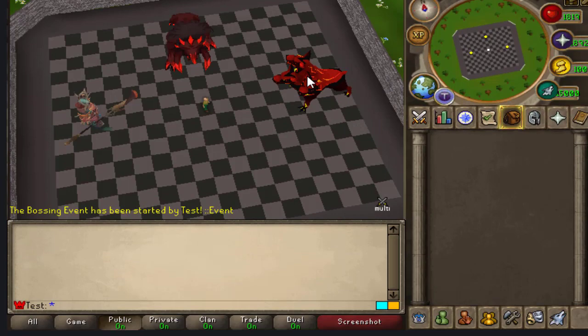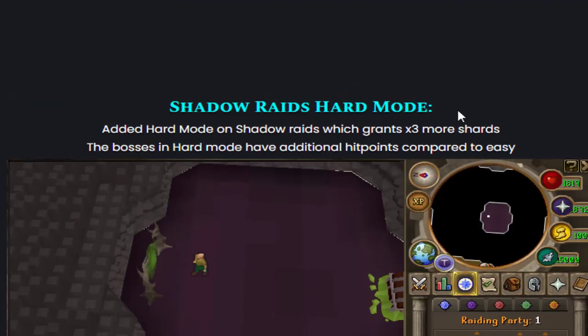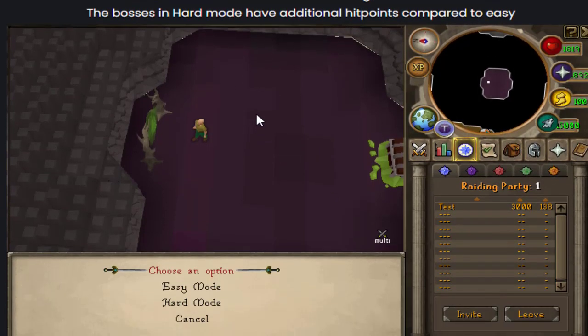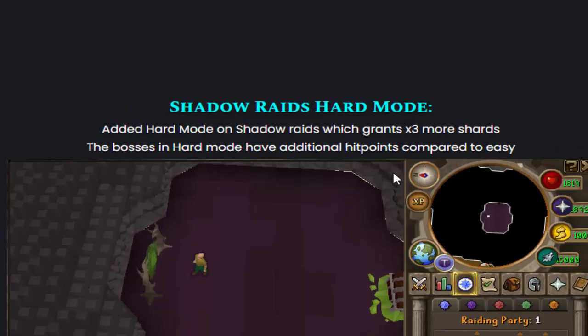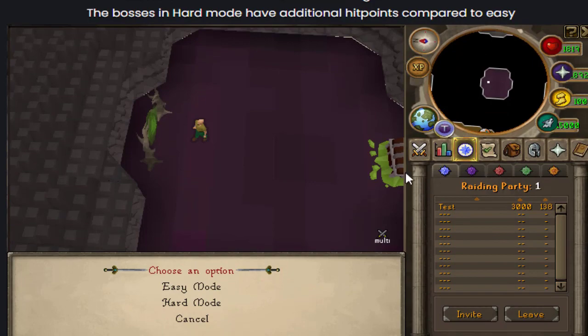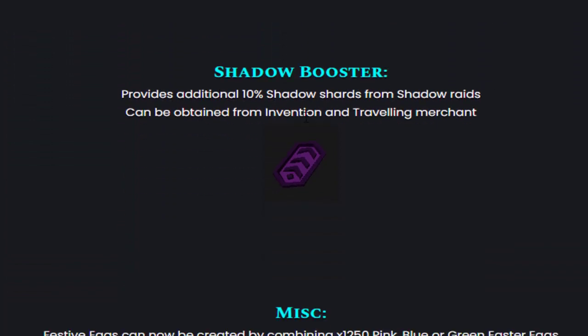The new event room has multiple bosses — I haven't done it yet, but it looks like there's the Servers Hunter and possibly others. For the Shadow Raids, they've added a hard mode. I've seen it before and made a video about it when it was first added. In hard mode you get 3x more shards; easy mode takes around five minutes and hard mode maybe ten minutes, though I haven't confirmed that yet. There's also a new Shadow Booster for the raids.